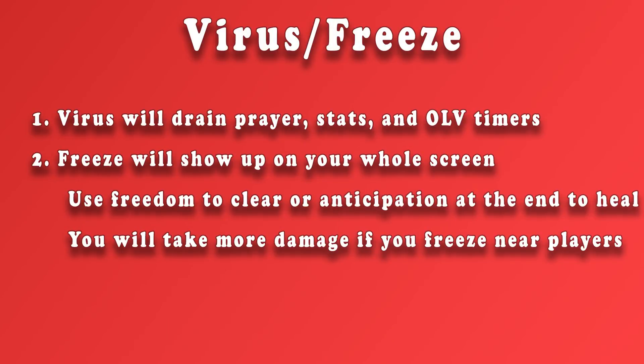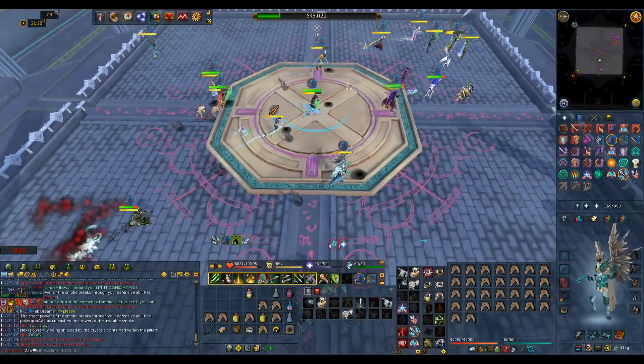Nex will gain two abilities during this last phase: a virus and a freeze. The virus will drain your prayer stats and overload timers, and the freeze attack will show up on your whole entire screen. You can clear this easily with freedom or anticipation at the end to heal. You will take more damage if you end up freezing players near you, in the same way as the previous freeze attack.